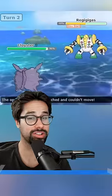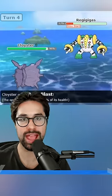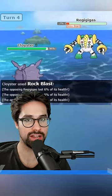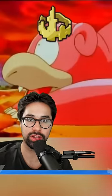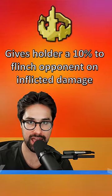Did you know that it's possible to never let your opponent make a single move? It requires a really specific interaction between an ability and an item. Let's talk about King's Rock. King's Rock is an item used to evolve Pokemon like Slowpoke, but if it's used in battle, it gives the holder a 10% chance to flinch any Pokemon hit by their attacks.